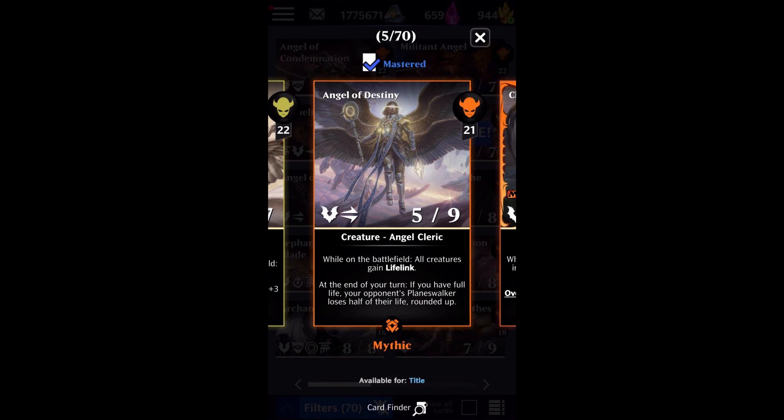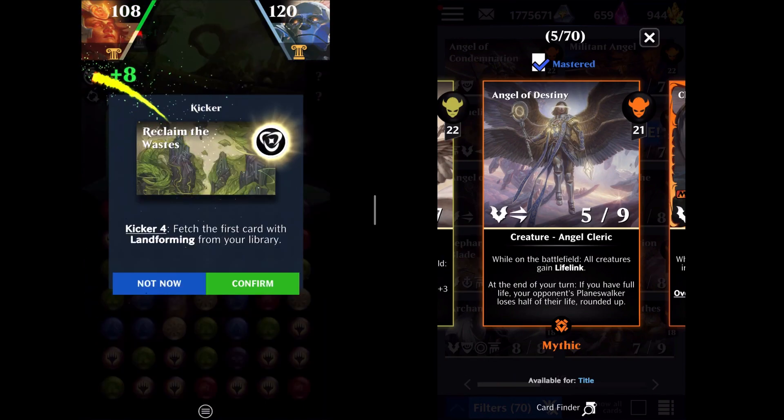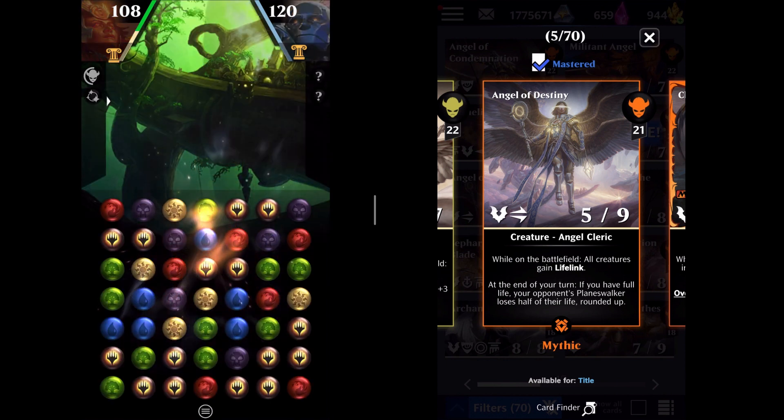Angel of Destiny is 21 mana for a 5-9 flyer with double strike. While on the battlefield, all creatures gain lifelink — yours and your opponent's. And at the end of your turn, if you have full life, your opponent's planeswalker loses half of their life rounded up. I'm going to have the footage on the left while you see Angel of Destiny here on the right.